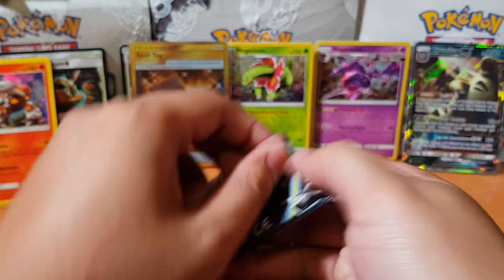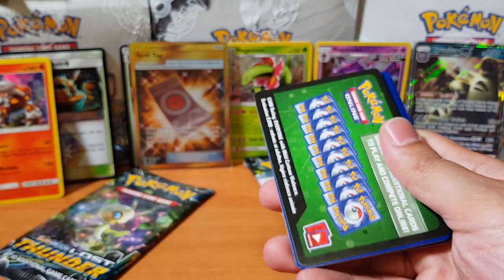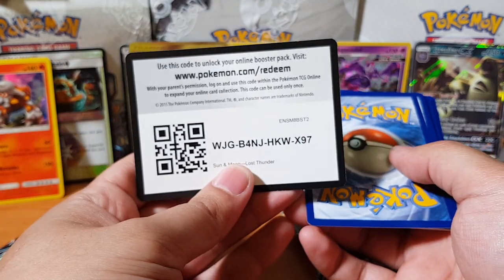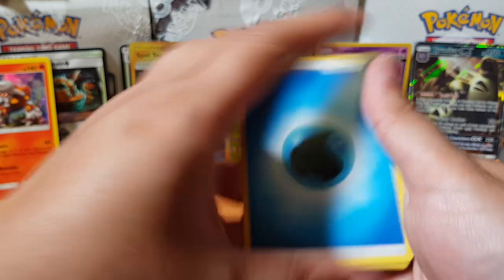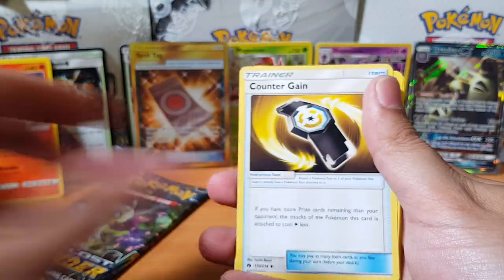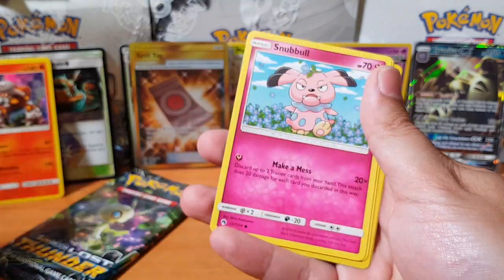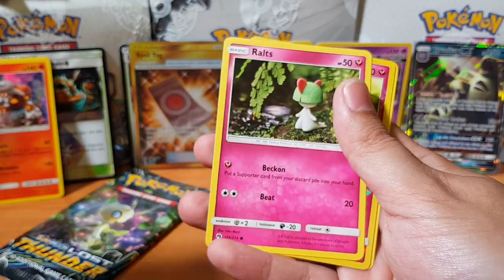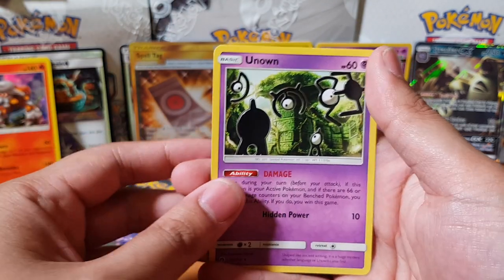Alright, down to our four packs. I'm not expecting anything good anymore since we've pulled that Spell Tag. But let's go! Quilava, Pupitar, Counter Gain, Skiddo, Chansey, Snubbull, Rattata, Magby, and the Missing Unown.